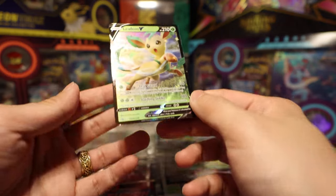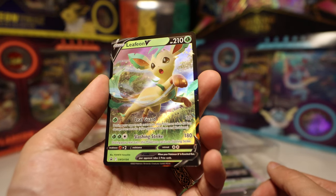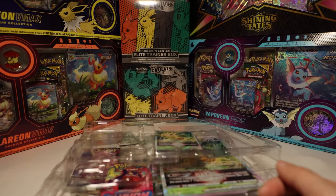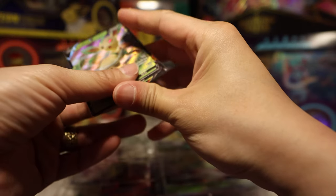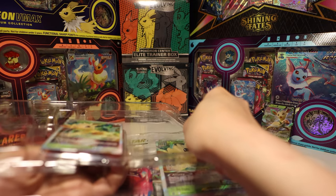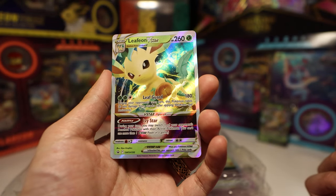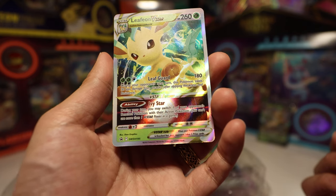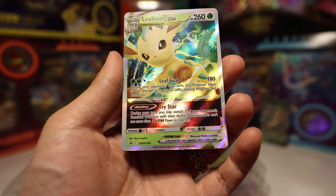Leafeon and Glaceon were some of the more difficult Pokémon to evolve in the games because you need to find their special rocks — an ice rock and a moss rock. For the Leafeon V, it's got a pretty strong attack, Slashing Strike, 180 damage — not bad. The Leafeon V-Star has Leaf Guard for 180 damage and reduces damage you take by 30. But it's the V-Star ability that gives you a free Boss's Orders, which is pretty cool.